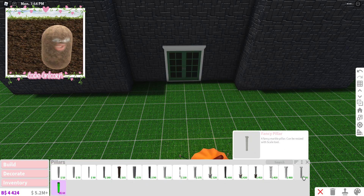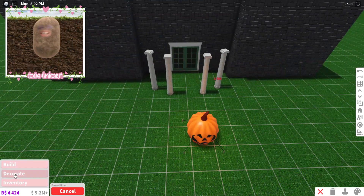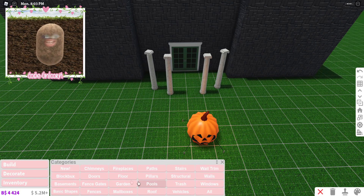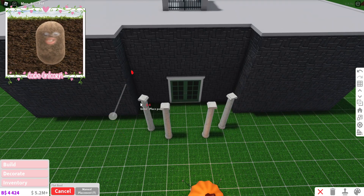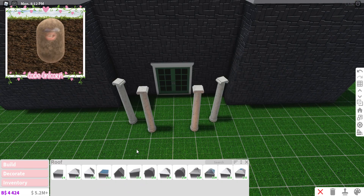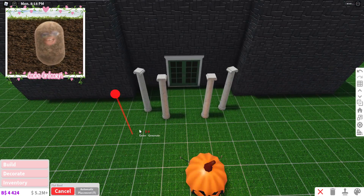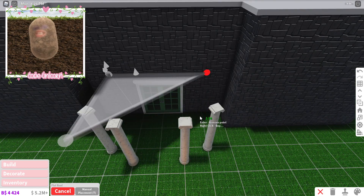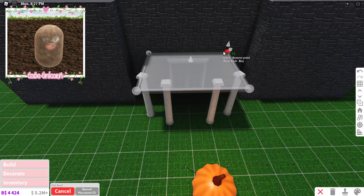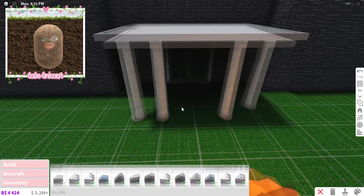We're gonna grab some round pillars — something like this — and do it like that. Then we'll go ahead and add another roof on top for a little awning. I think it was flat — yes, it was flat — so we're gonna go with that. The pillars weren't supposed to be rotated, so we'll fix that. It was supposed to come out a bit like that.